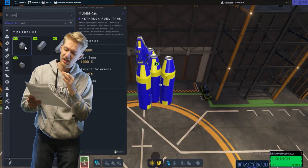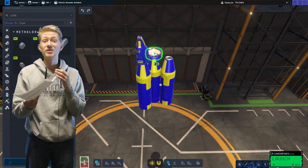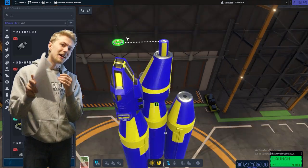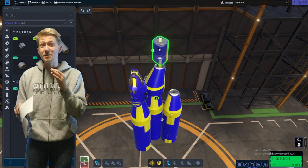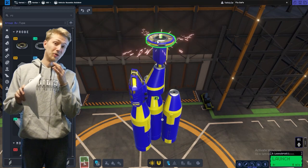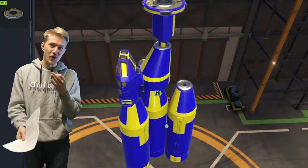Next is the second stage. First we have an X-200 size 8 fuel tank, a medium to small adapter, a JF-50 fuel tank, a stack decoupler, a Mark II JFT-400 fuel tank — which ChatGPT thought was an engine — and an RC-L01 remote guidance unit. So far, again, no engines.